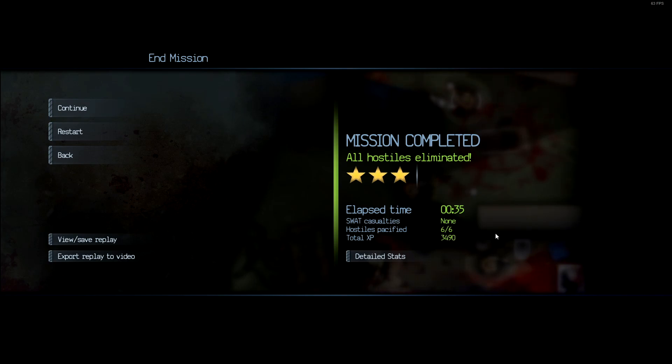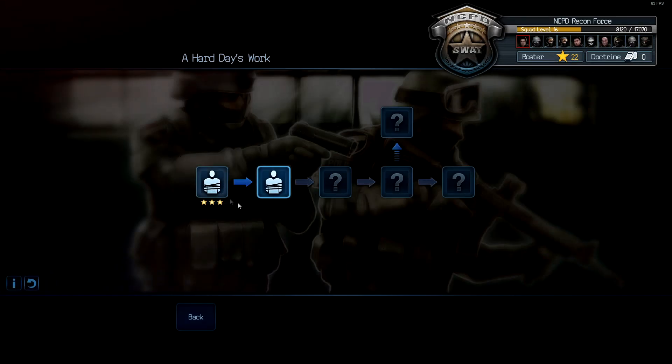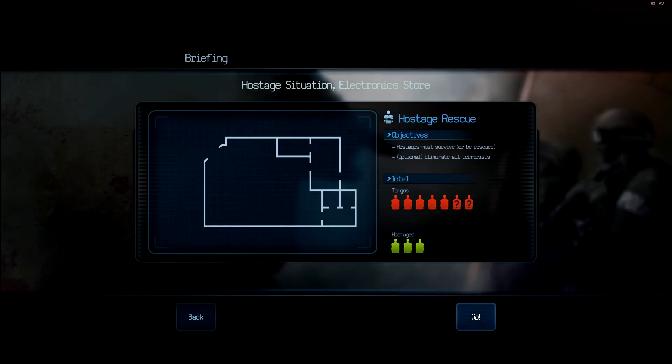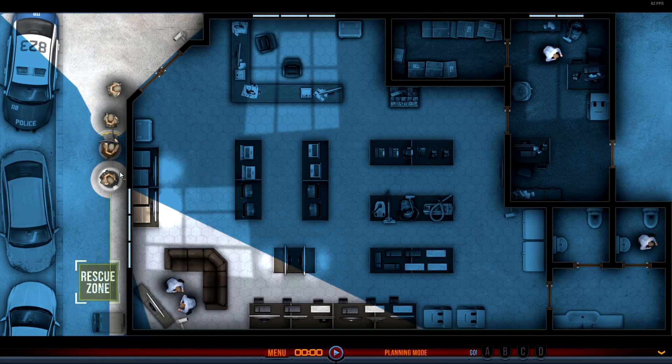The missions follow a very similar strategy, just different scales, different sizes, different workloads. Next one being the electronic store — this one's bad. Sometimes you'll have time limits in terms of how you can save hostages. So we're going to move this guy to here so we can cover the window. This guy will be putting the flashbang into the room in the main area. So once he's done that, we'll be moving straight through the upper part of the area.